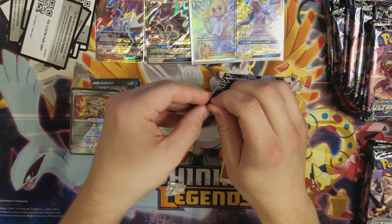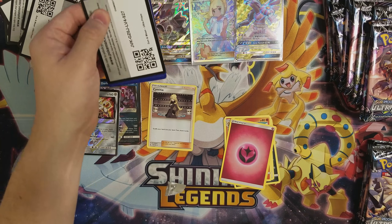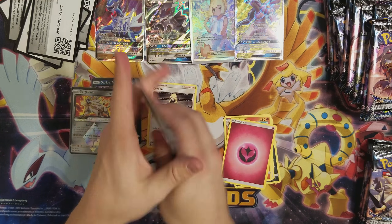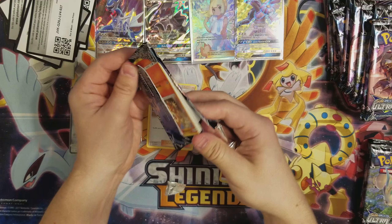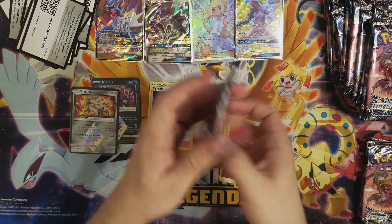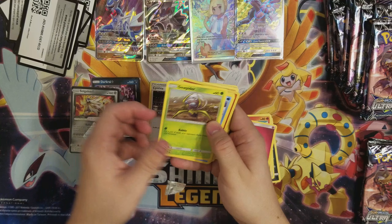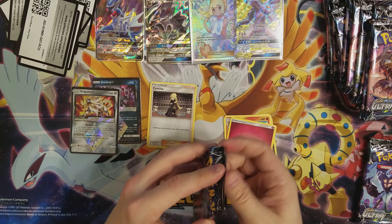I just need Solgalios. Pokémon's really upping up the pack quality, trying to make sure no one can get in all that easily. I'm going to try keeping the code cards on screen. Sorry if they're slowly making their way off screen.